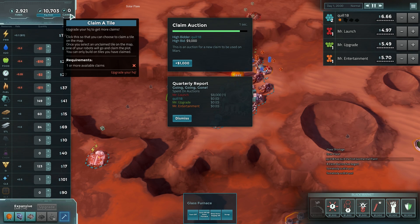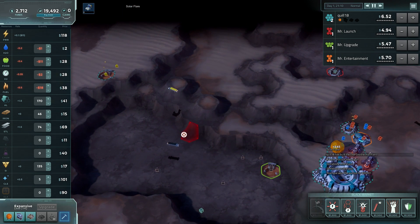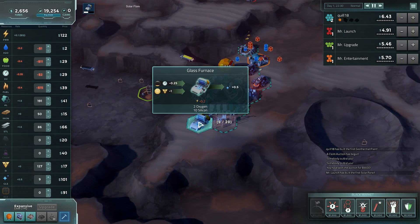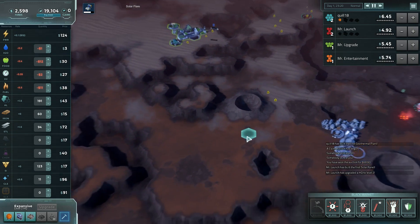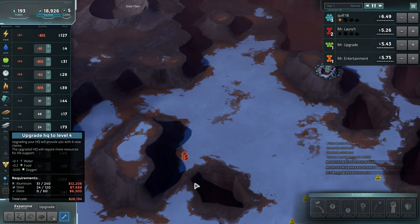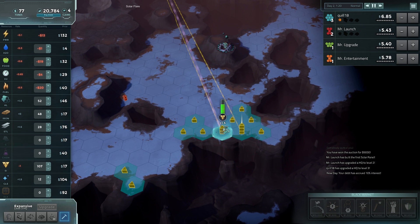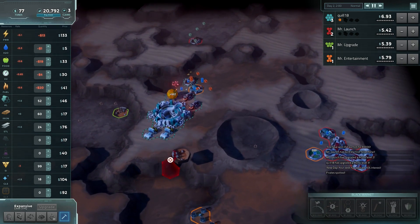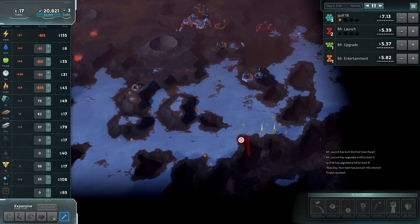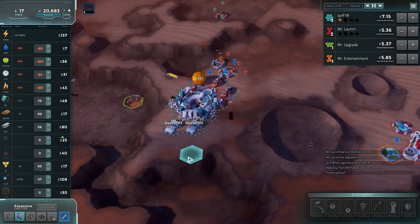An extra claim is super valuable because the only way you can get claims is by leveling up. I'm going to build a second glass furnace right away, which I think will break me even on silicon because I think I'm getting one per tick over here and consuming a full unit. So I will need a second mine. We still haven't found a bigger source of silicon on this map — oh, there's actually quite a bit down here. But I'm out of claims. Upgrade — let's go for it. I had to pay for the glass when it was super expensive, but I wanted the rush. I want to grab that triple stack right away.